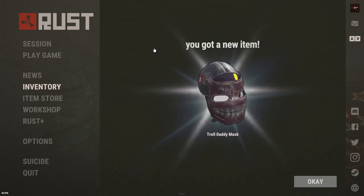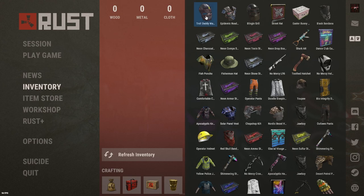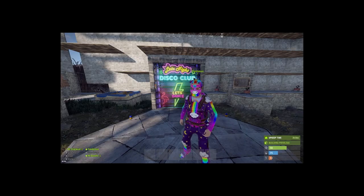Next $15.00 bag. Troll Daddy mask — that messed with me there for a second. It looks a lot like Big Grin, except it's $4.50. So there you have it.